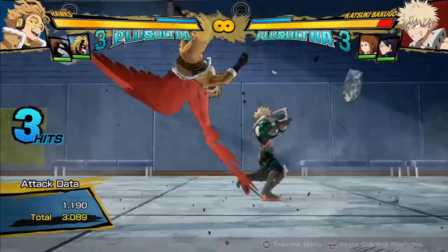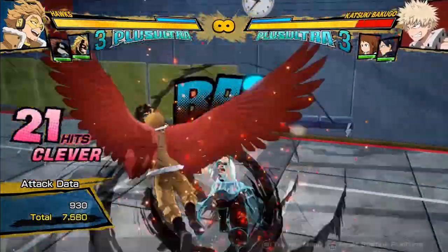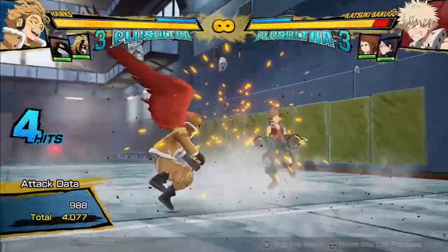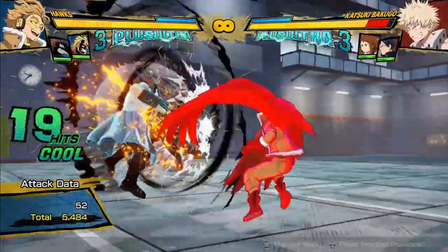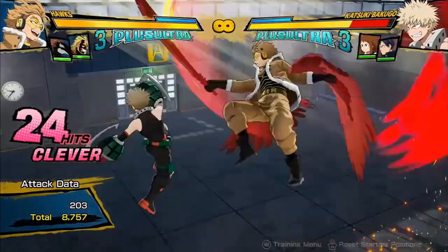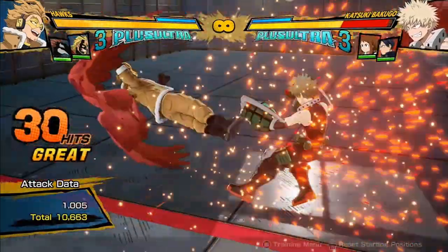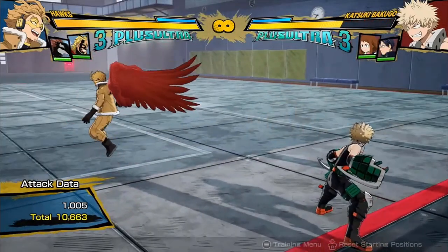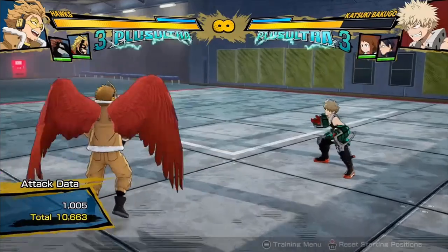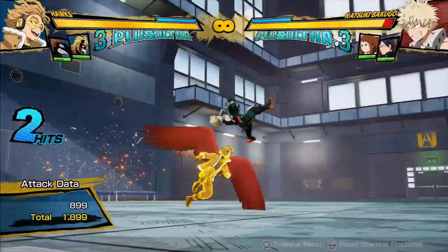I suggest using Rapa because he's very consistent in being able to connect off of it. Something after Rapa will look something like this — you call Rapa out about now, and when he's about to finish, do your red attack. With 0 dash cancels, that's going to do 10,600 damage. That's really good. So 0 dash cancels bread and butter combo just because I used the support in it, and obviously I can also use the support with dash cancels and it'll do even more damage.